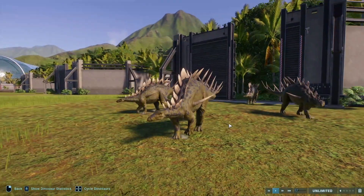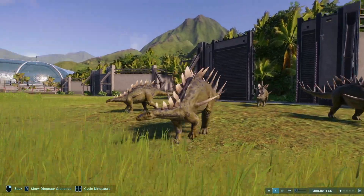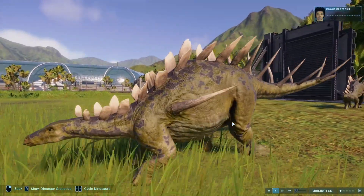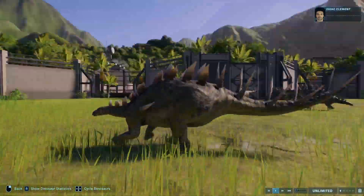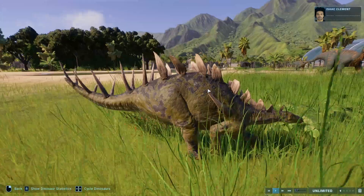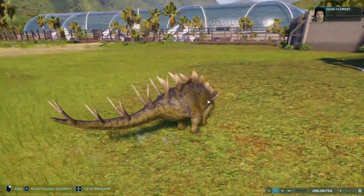For our African Stegosaurid Kentrosaurus, we have Salar del Huasco with Pelophylax. Another kind of green and bluey color going on here — it just works well for the Stegosaurs, it works well for the Kentrosaurus.